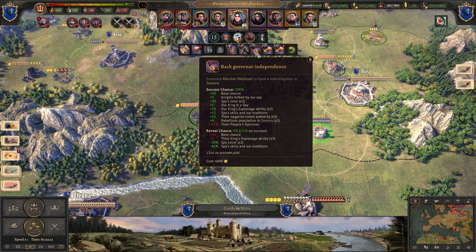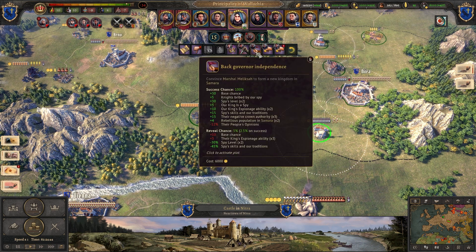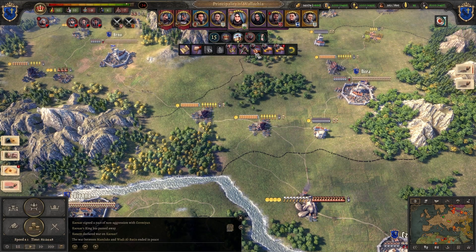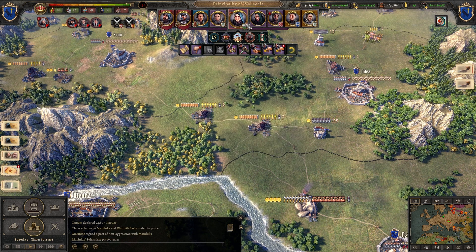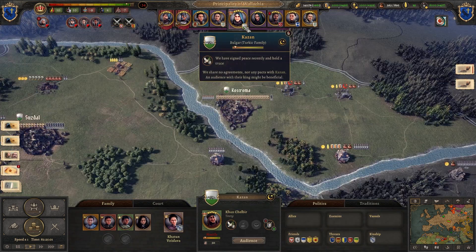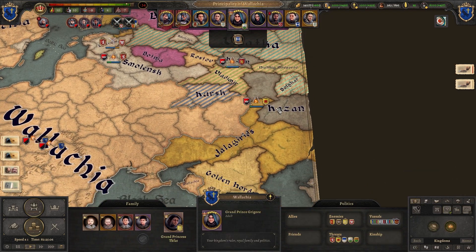Here is the secret: the newborn kingdom will automatically become my vassal because my spy made all the arrangements. Let's save the game and try it. The chance of success is 100% because my spy is very well skilled. I'll trigger 'back governor independence' — it will be in Kazan, in this region here.